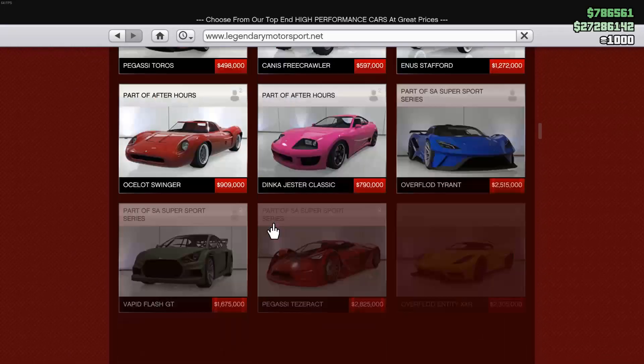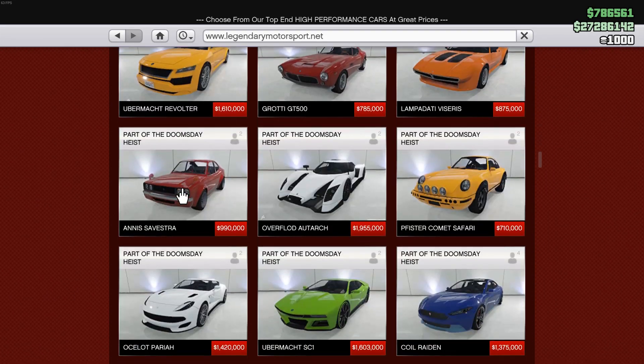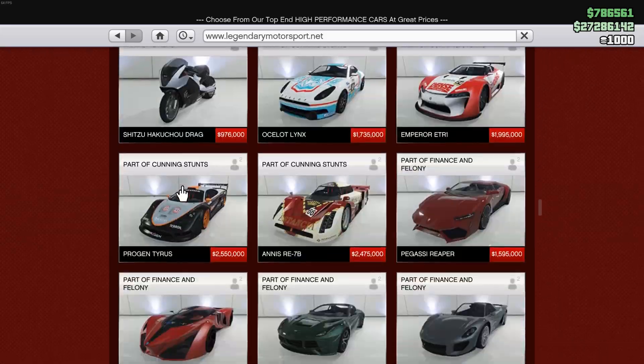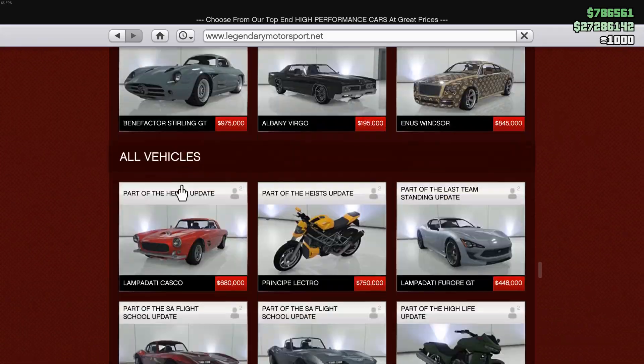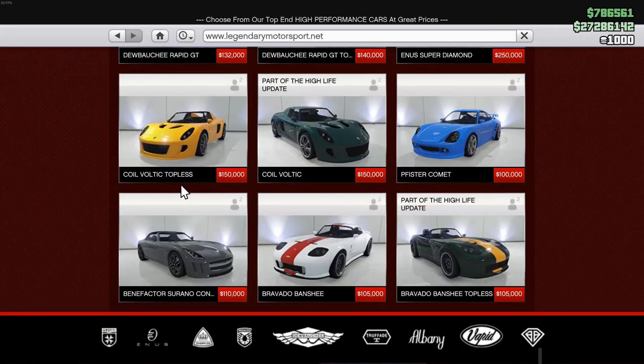First up is Legendary Motorsport. We do have one vehicle in here — it's the Chevelle Taipan, it's a very nice vehicle. However, I wish they just had more sales, and I really wish the RSX could go on sale so a lot more of you can get your hands on it, because that thing is expensive.